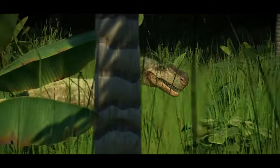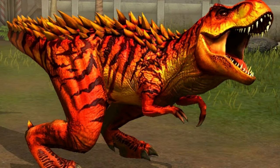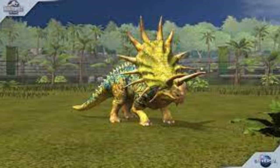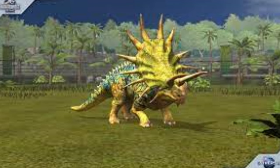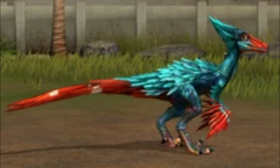Now that we've spoken on new species, how about we speak on some older ones? Jurassic World game variants for our existing species such as the T-Rex, Triceratops, Troodon, and many more would honestly all be great additions. There's a lot of liberty when it comes to these skins and they would honestly provide some really cool designs when compared to the other skins we have in game.